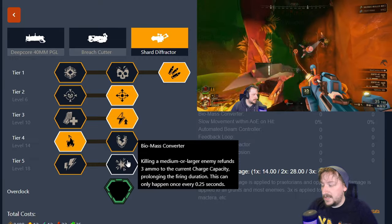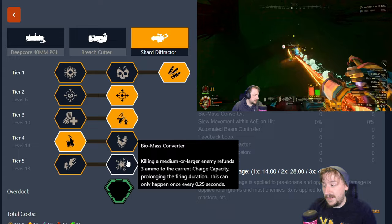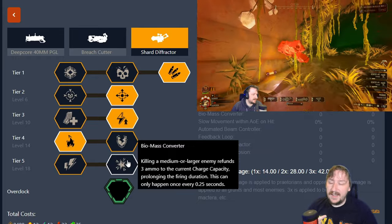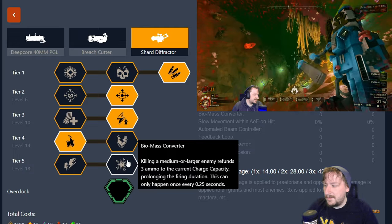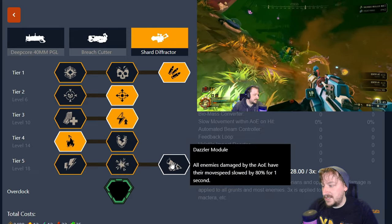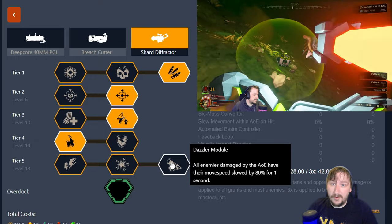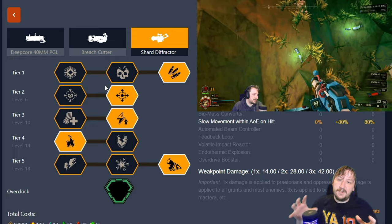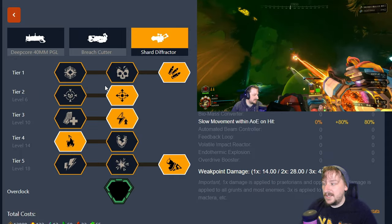Our second option is Biomass Converter, which makes killing a medium, large, or very large enemy refund three ammo of your current charge capacity and prolong the firing duration. This can only apply every 0.25 seconds so you can't just keep stacking one after another. This can be really good for clearing hordes, though it doesn't work for smaller enemies like Swarmers or Jellyfish. Our last option is Dazzler Module, which slows all enemies hit by the Shard Defractor's AoE by 80% for one second. I usually take this one — it's really useful for lighting things on fire, especially hordes, and spreading fire to multiple enemies.